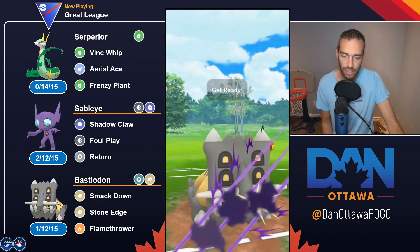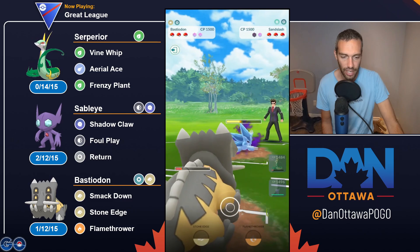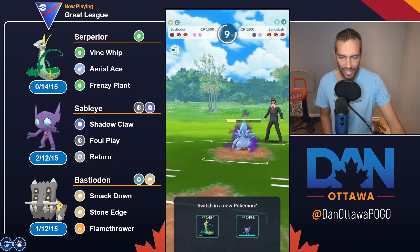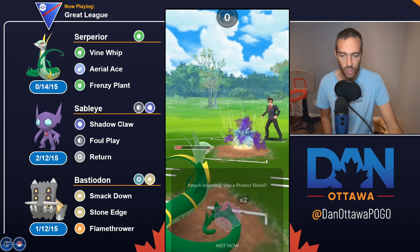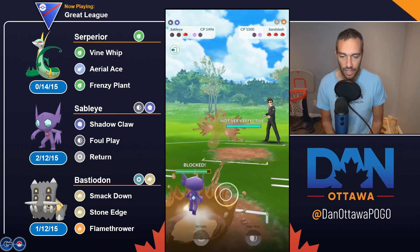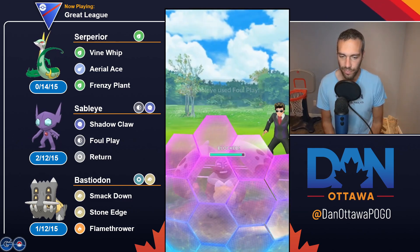A 24-17 record is quite decent overall. Weak to Ice, Fairy, and Rock — Bastidon, Carbink, stuff like that — those are things you're still going to struggle with anyway. But in conclusion, I think Aerial Ace is an upgrade for the majority of these Pokemon. It's not game-changing in any sense, but you will feel it in a matchup here and there — being able to get to it earlier picks up matchups. So Superior, Mandibuzz, Mantine — all worth trying out.